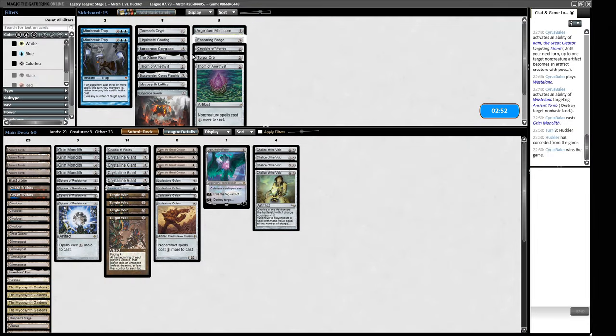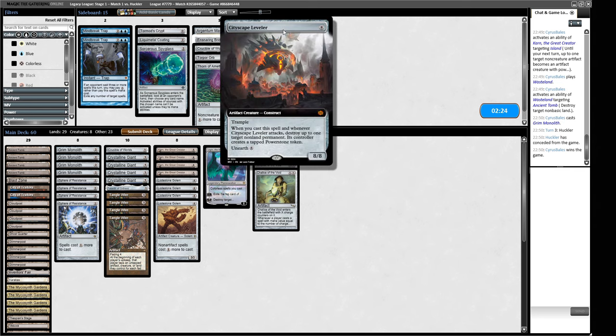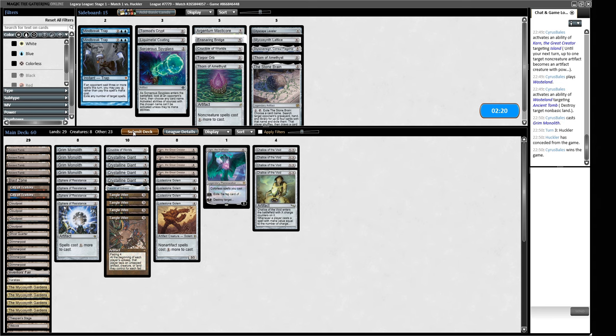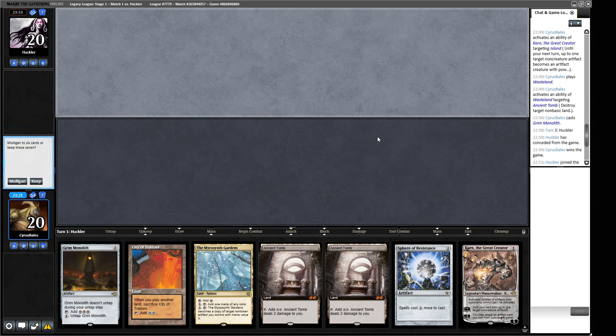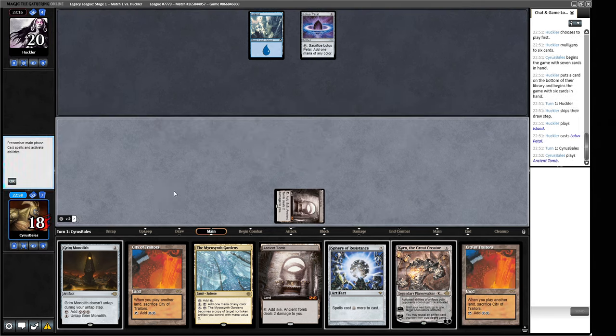One of the easy things about our deck is we're not really a deck that sideboard a lot because we have an extensive Karn wishboard. I do think our opponent is playing Show and Tell. For game two we have essentially the same curve but with a Sphere instead of a Chalice — we'll keep this. Lotus Petal and Island from our opponent again.